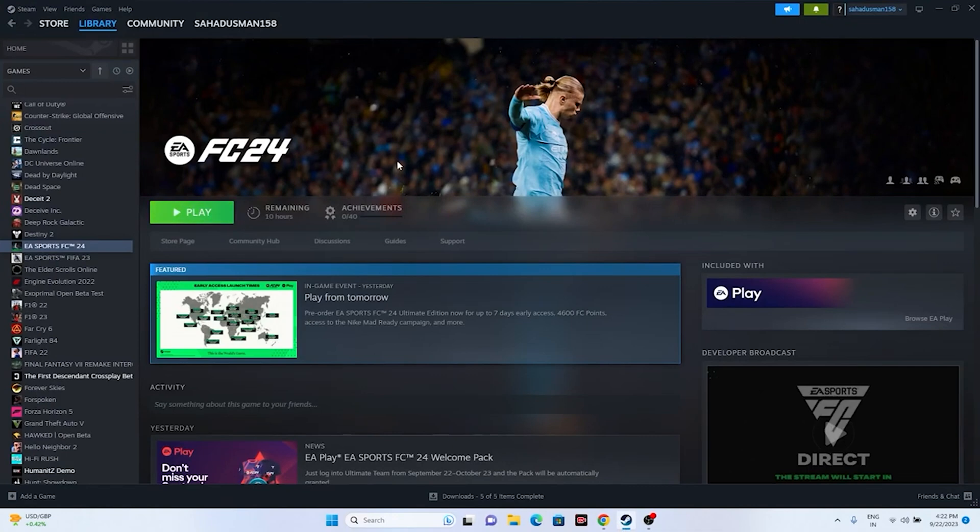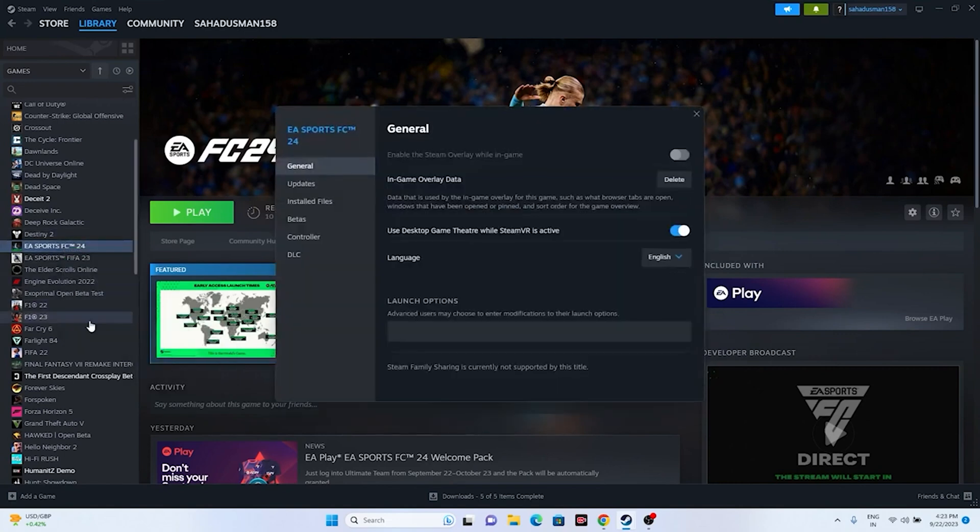Next, disable the Steam overlay. Right-click the game in Steam, go to Properties, and if the Steam overlay option is turned on, turn it off. Then try launching the game.